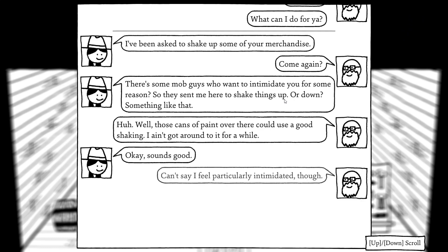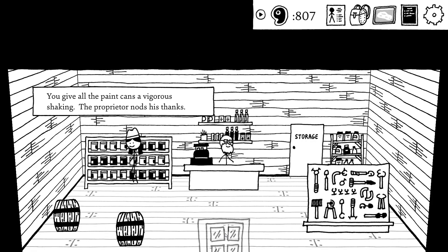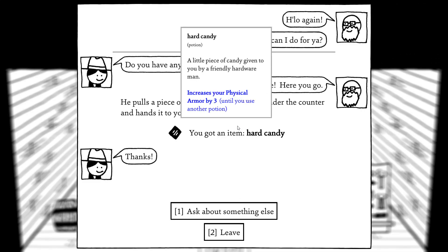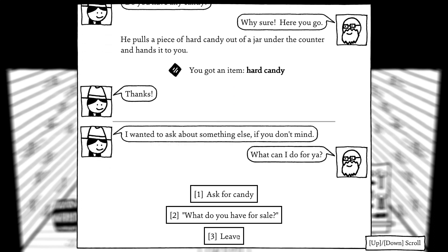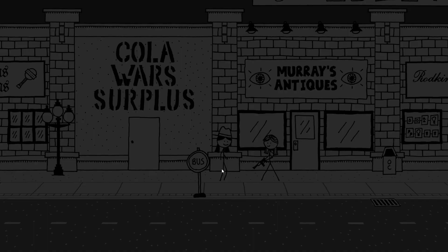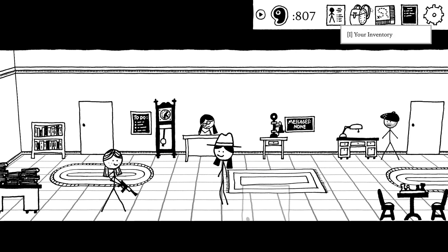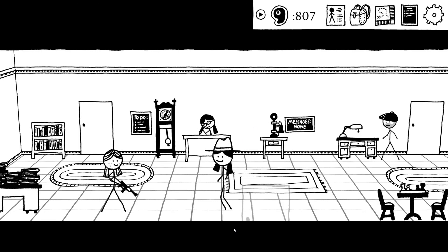Propose the shakedown — I've been asked to shake up some of your merchandise. Come again? There's some mob guys who want to intimidate you for some reason — they sent me here to shake things up or down, something like that. Well, those cans of paint over there could use a good shaking — I ain't got around to it in a while. Okay, sounds good — can't say I feel particularly intimidated though. You give all the paint a vigorous shaking; the proprietor nods in thanks. Do you have any more candy? Alright.